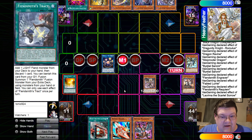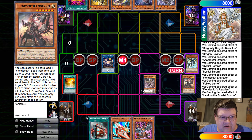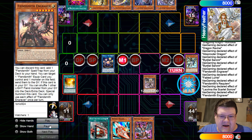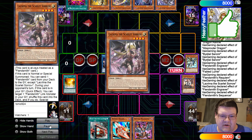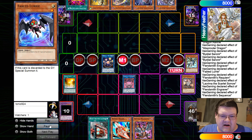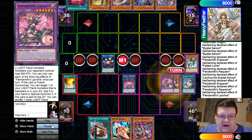Go ahead and rotate on into the Scarlet Sauros. We're going to drop down another Engraver. Engraver, go ahead and tuck on back, special. Go ahead and link on into Sequentia. Tuck on back for the Fusion, on into the Lacrima here. Now this is where things get kind of dirty.